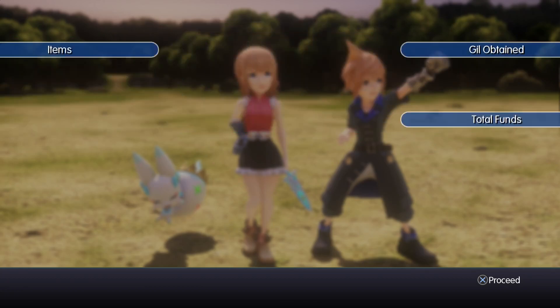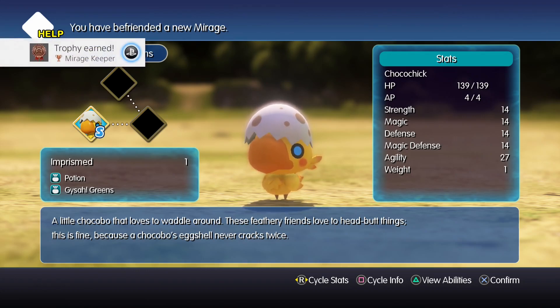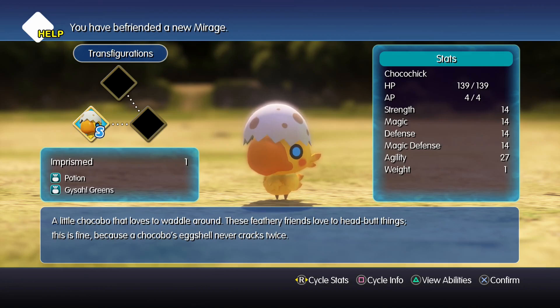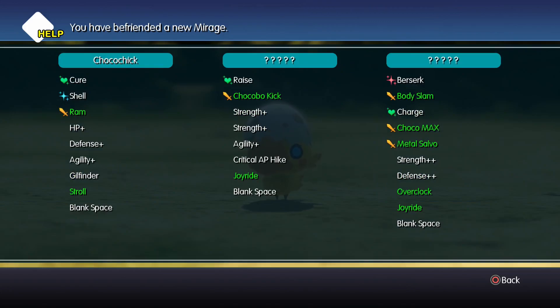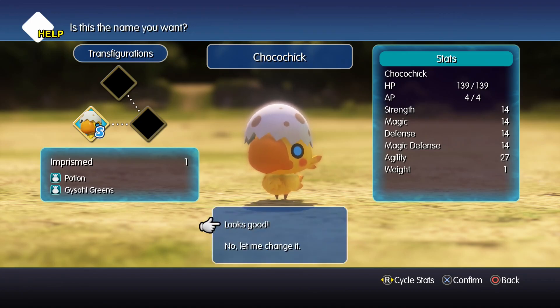Nice, we all leveled up off of that one! We got no ducats. You have befriended a new mirage — it can be transfigured into a medium and large Choco Chick, then a medium and large Chocobo. A little Chocobo that loves to waddle around, these feathery friends love to headbutt things. We got one potion and gysahl greens. Its abilities include cure, shell, ram, and stroke. I'm not going to rename any of them — I like the default names. Yeah, little Choco Chick, you little cutie.